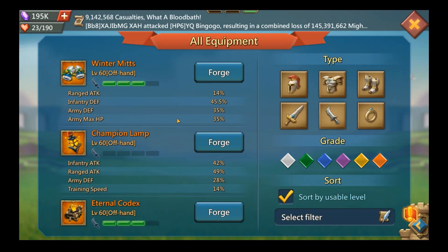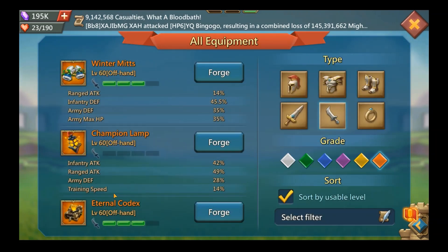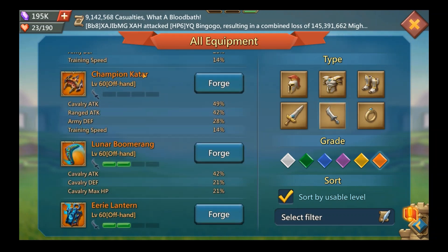For the off-hand, there are really three options. Some people build the Champion off-hand because it's only six rares — I do that for troop training speed, but I'm not a big fan of what it provides in combat. The Winter Myths is top tier here because of the HP it provides. Defense still has some value; my personal ratio is about 1 to 10 — 10 defense equals roughly 1 attack. So the order is: Winter Myths first, Codex second.